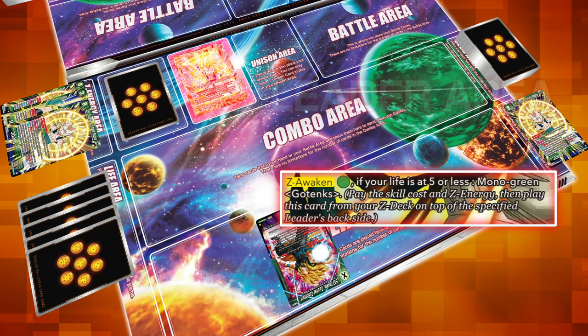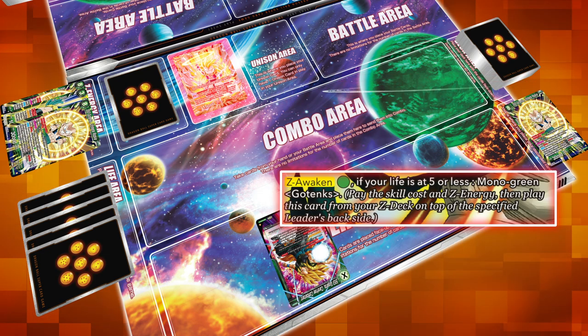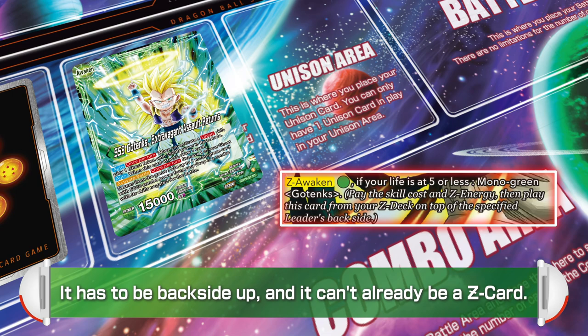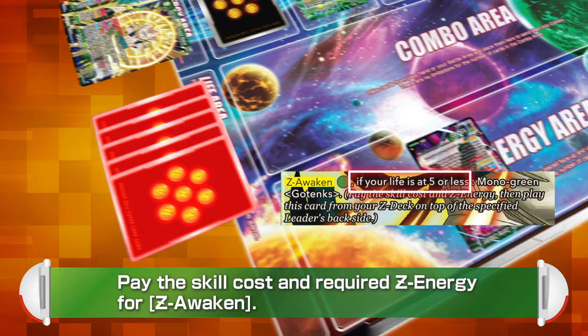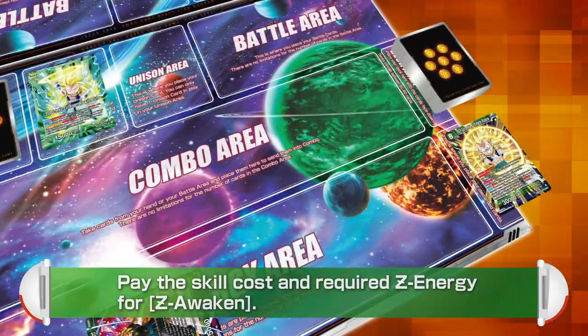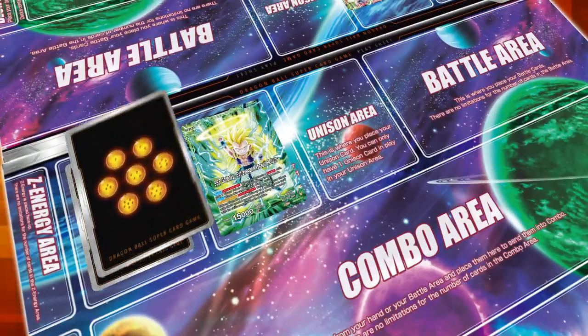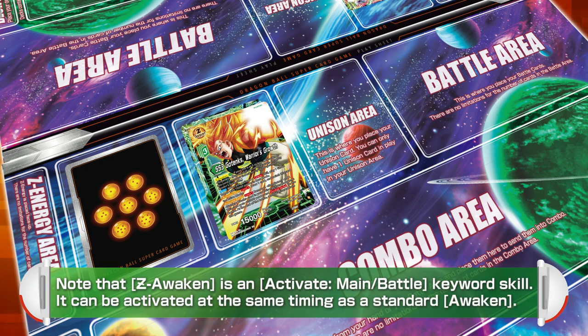To activate Zenkai Awaken, you must choose one of the specified leaders in your leader area. It has to be back side up, and it can't already be a Zenkai card! Pay the skill cost and required Zenkai Energy for Zenkai Awaken, and the Zenkai Leader is then placed from your Zenkai deck on top of your leader. Note that Zenkai Awaken is an activate main battle keyword skill — it can be activated at the same timing as a standard Awaken.